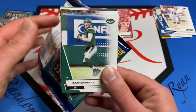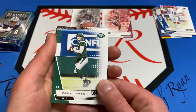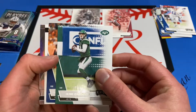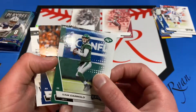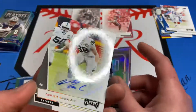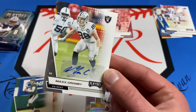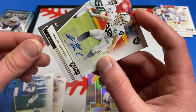It'd be awesome if we got both of the autos in the hobby box out of only four packs. She did pick randomly too, so it could happen. Sam Darnold — and looks like we got something else. Sam Darnold, set that aside — looks like another Raider — okay, that's Max Crosby — and wow, no way!